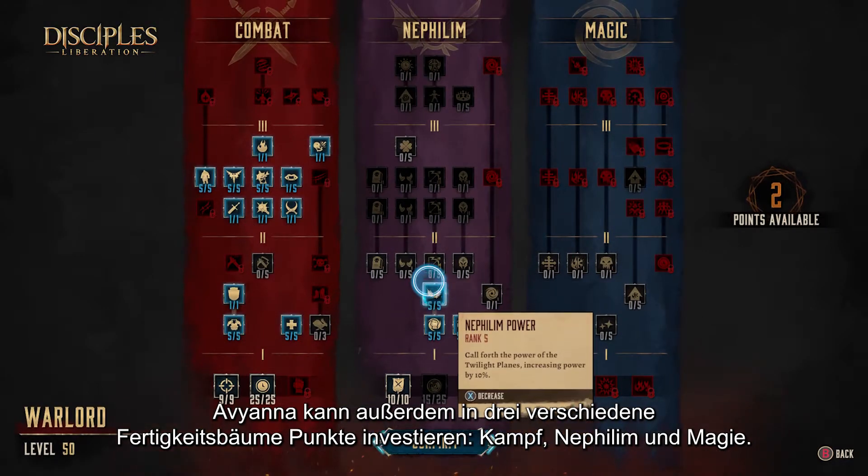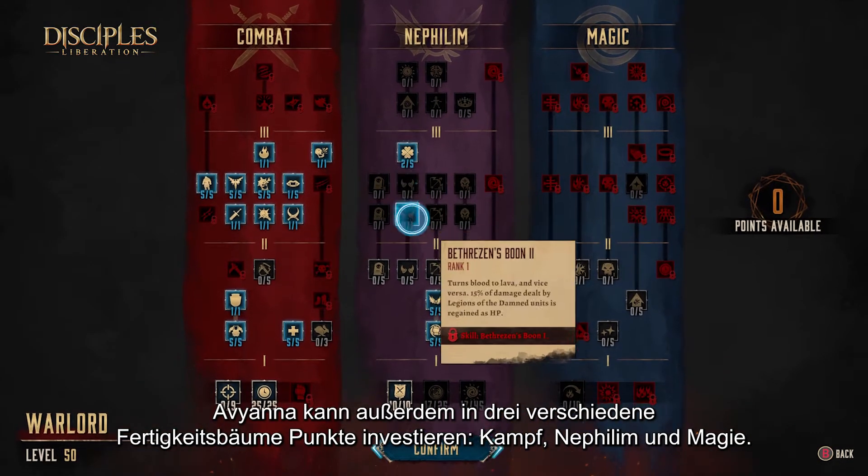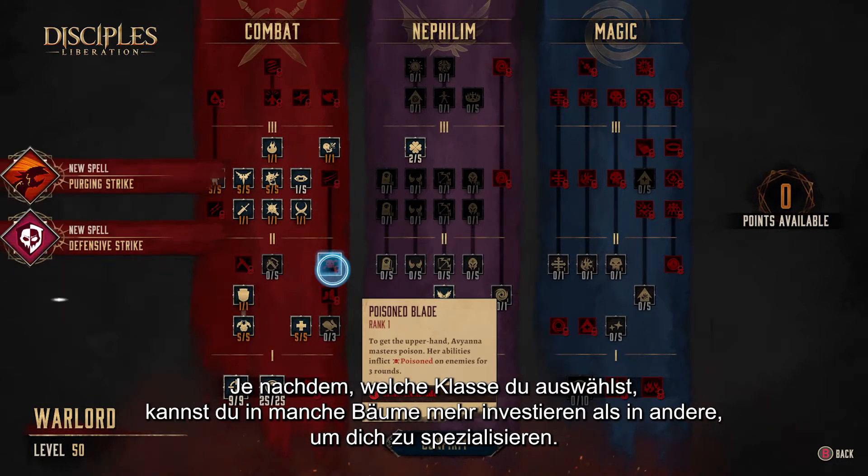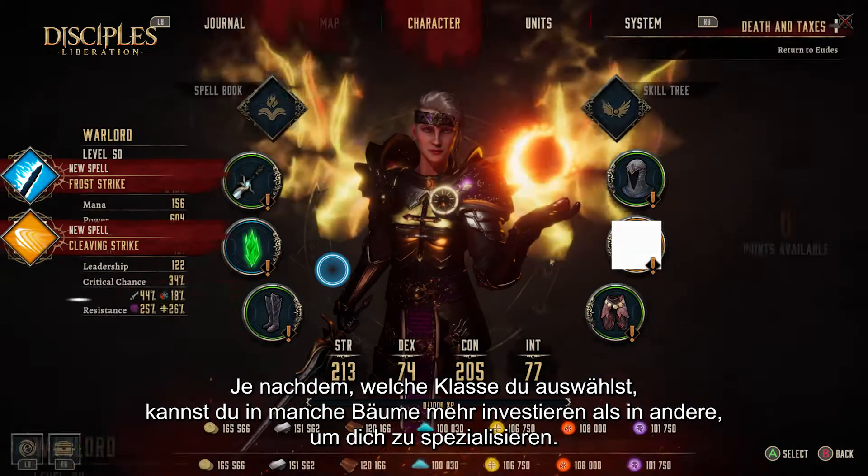Aviana also has three different skill trees that she can invest points in: Combat, Nephilim, and Magic. Based on the class you choose for her, you will be able to delve more into some trees than others, focusing your specialization.